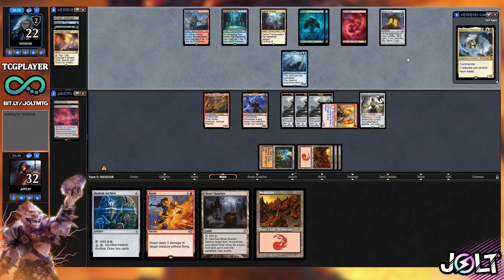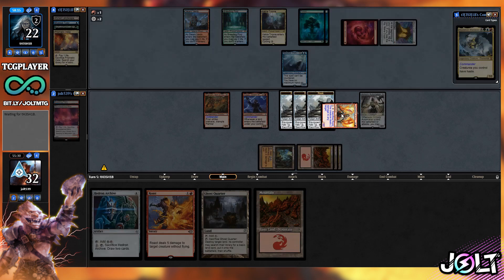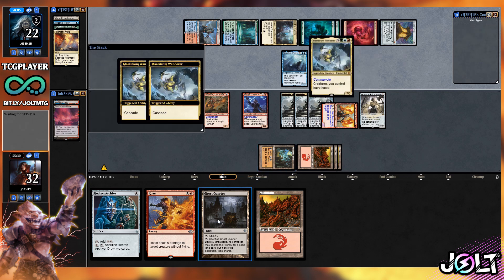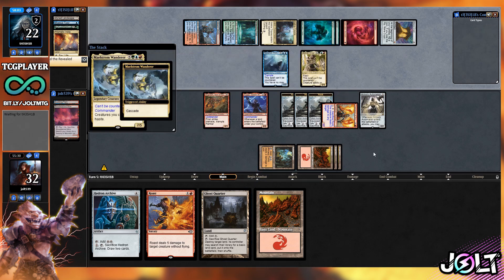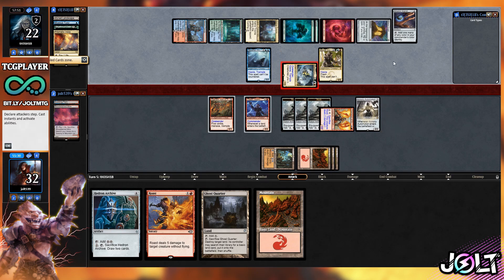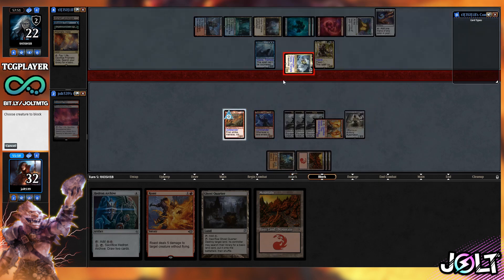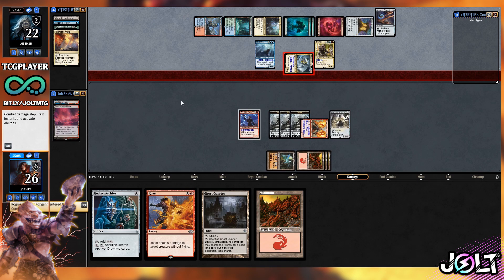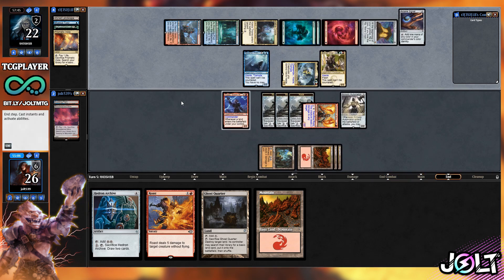We've got the rock token line of play for next turn. Depending on what they go for, we'll probably see Maelstrom Wanderer come down — that'll get them more creatures and help them stabilize. We've also got a Ghost Quarter line to generate extra rock tokens. Maelstrom Wanderer swings in as a 7/5 — let's toss Rograkh in front of that since we still have Armory Automaton on the battlefield. There's no Trample for Maelstrom Wanderer, so it'll send Rograkh back to the Command Zone — yes, please.